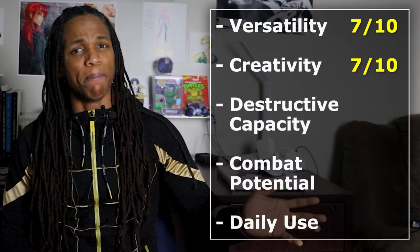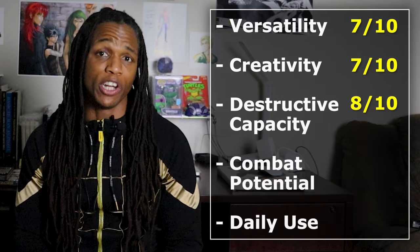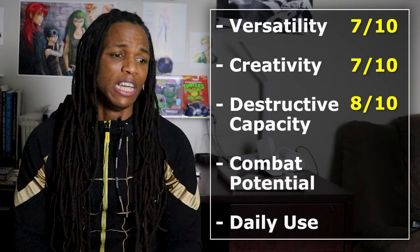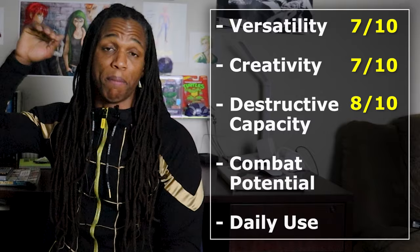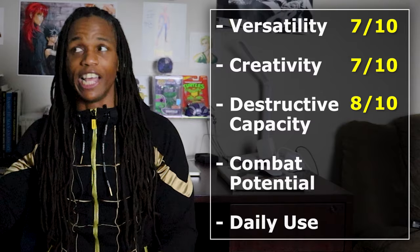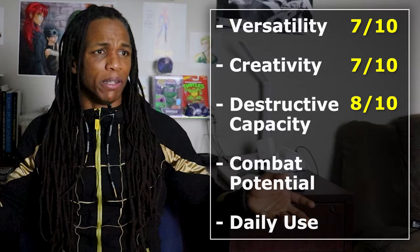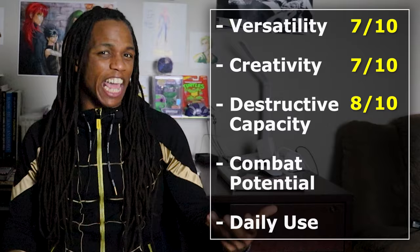Next up is destructive capacity, and I gave it an 8 out of 10. If you've seen season 2 of JJK, you already know how devastatingly dangerous this power can be. Choso alone did some absolutely insane things — he was definitely in the top tier of destructive capacity that season. You're not nuking cities or changing ecosystems, but you're doing quite a bit of collateral damage, and you can manipulate other people's blood to cause them to blow up. So 8 is right where it needs to be.